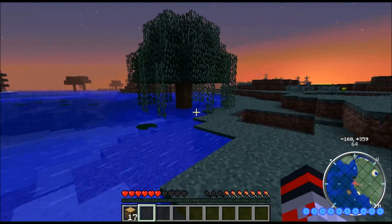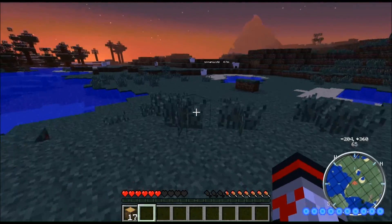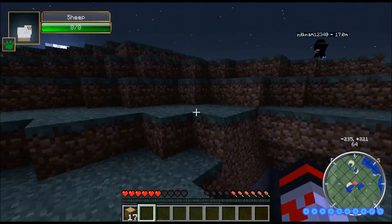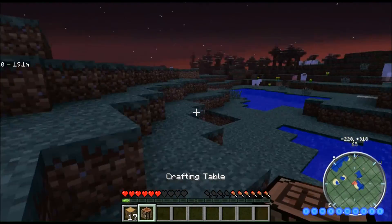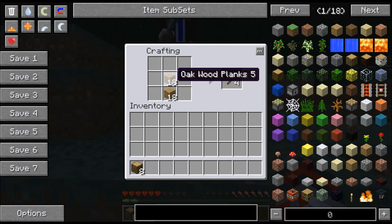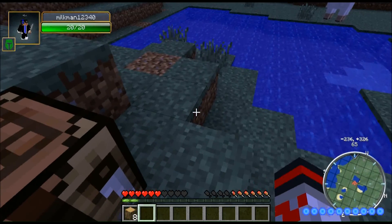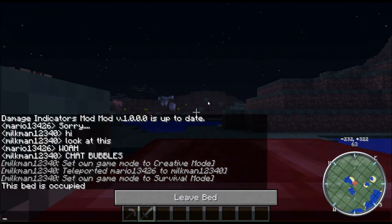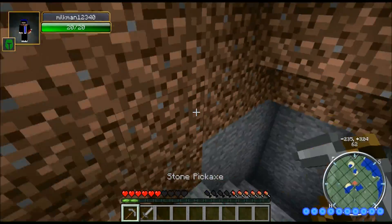I'm just gonna go murder a ton of sheep and piggies. Hey Mike, we may have a problem. Enderman coming towards you. I'm making my way back. So I have the equivalent of one bed. Making my way downtown, making my way across the road. Now I have the equivalent of two beds. Let's make a bunch of sticks — I'm gonna need a pickaxe. Oh, you already have me stuff? Yay! And we have beds. I'm gonna take these beds.